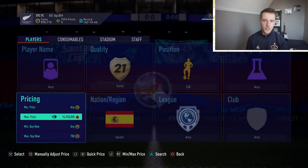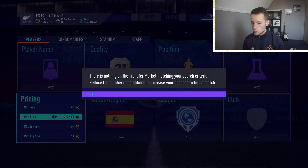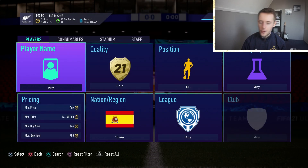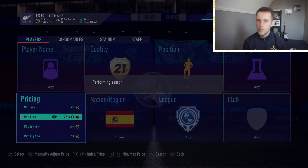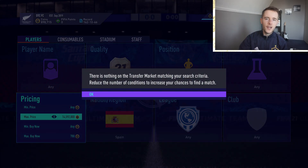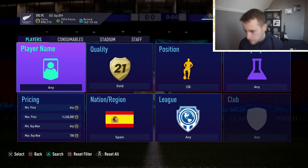Make sure to use this one later on at night when the promo is out - a lot of people will pack players and sell them. Keep an eye on prices because they might go down a little bit. The cheapest buy now might be 700 coins later tonight, so snipe them for about 200 to 250 coins below the lowest buy now. There is proof right here that this method is working - you can get a lot of coins from it. Let me know in the comments what your favorite trading method is.